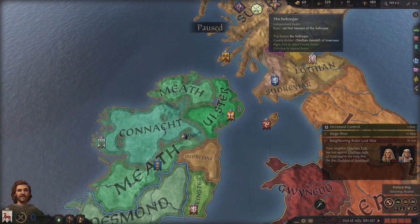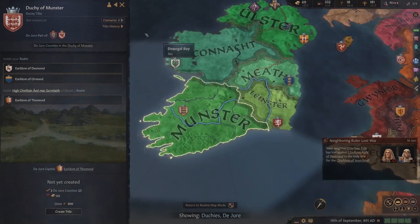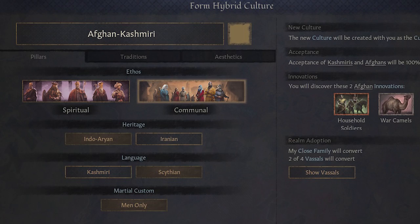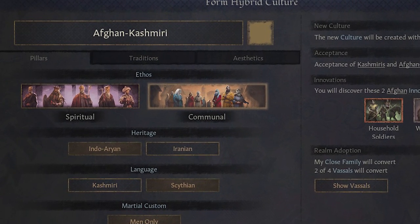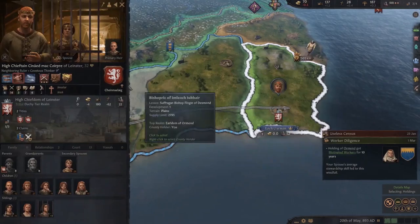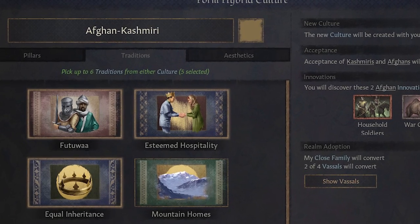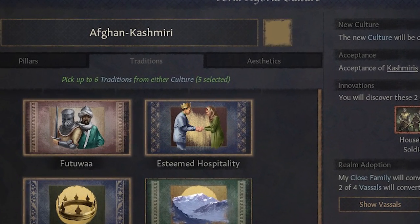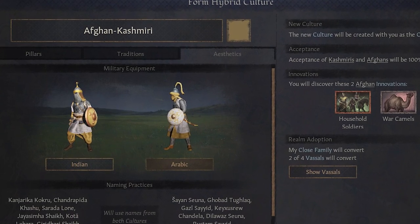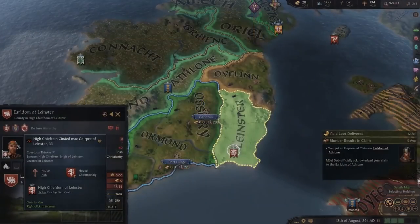Another thing that has been added is a massive update to cultures, which makes sense given the time period Crusader Kings 3 is set in. Developers now want to add hybrid cultures into the game, allowing you to combine your current culture with that of another. You can't form a hybrid culture with the other side of the world, so it's unlikely we'll see a Norse-Tunisian hybrid, but more likely a Celtic-Saxon or Germanic-French hybrid. A really interesting part is that you can pick certain aspects from both cultures, such as the French language but the German martial customs. Cultures now have pillars as well, allowing you to gain certain benefits and traditions.